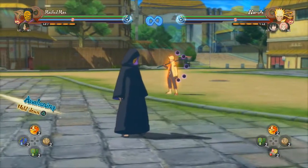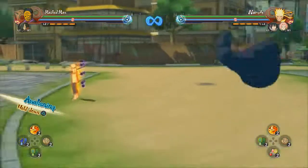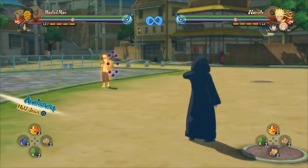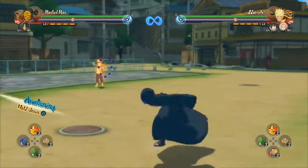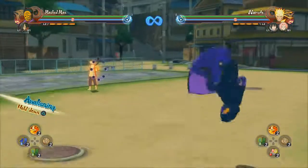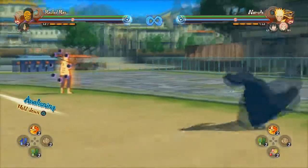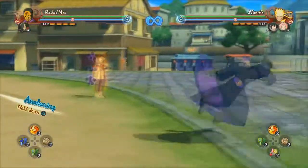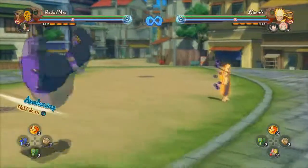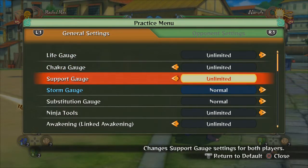Masked Man is a little bit more on the defensive playstyle. He really doesn't output that much damage and most of the stuff is kind of tricky. His tilt, his grab, his jutsu - pretty much his whole moveset is kind of tricky. So you're going to rely on these tricks to kind of trip up your opponent.